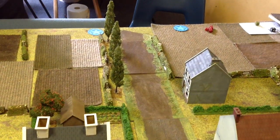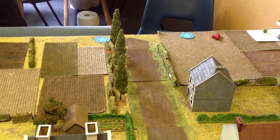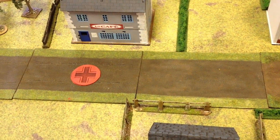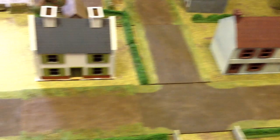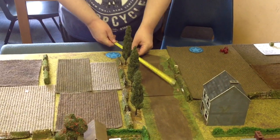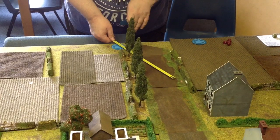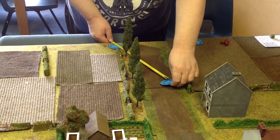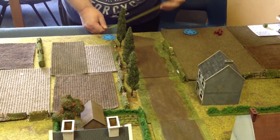Looking at starting the patrol phase — John's got his two patrol markers over there and I rolled for mine and got all four coming in on this point here. I could have had some on the other side of the road but I rolled two threes so they're all coming on here. John gets to move his first — they've got to stay within 12 of each other. We had a debate whether it's center-to-center or center-to-edge, but we're going with just within 12 inches.